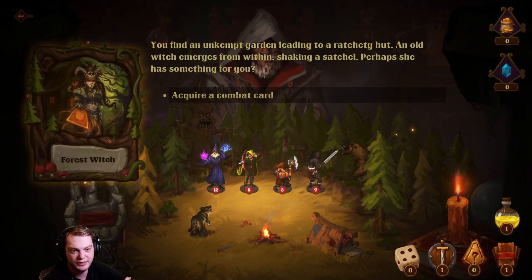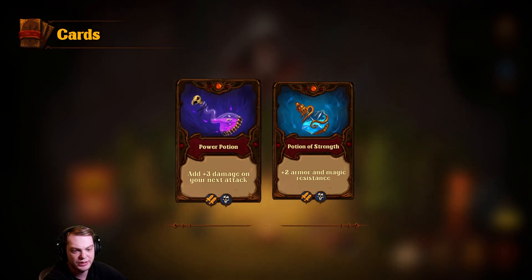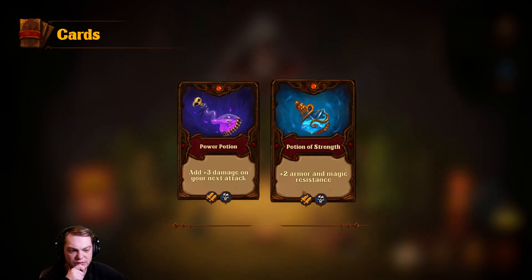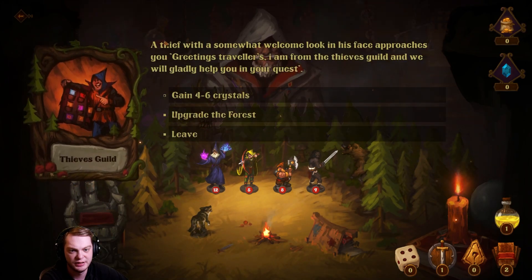You find an unkempt guardian leading to a ranchy hunt — an old witch emerges within, shaking a staff. Perhaps she has something for you. Acquire a combat card: add plus three damage on your next attack, or plus two armor and magic resistance. Let's go with plus three damage on your next attack.